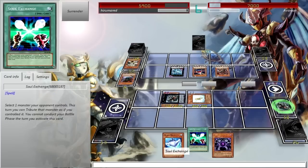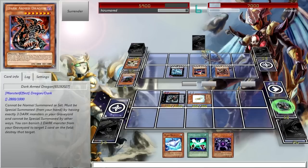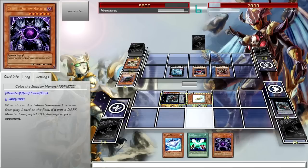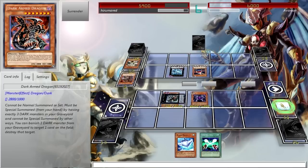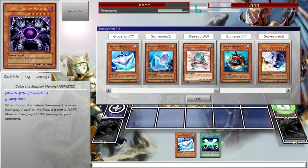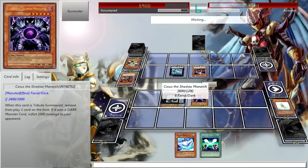What I should do is not waste Soul Exchange. Card Trooper is just gonna keep on milling, so I need to get rid of Card Trooper as soon as possible. Good thing I got lucky and drew into another Caius — let's banish the Dark Armed Dragon and get rid of Card Trooper. If I Special Summon Ronintoadin he'll only have 300 attack, which isn't enough to kill Card Trooper. Sadly, I still need to get rid of Card Trooper — he keeps milling.